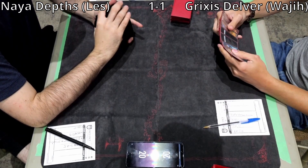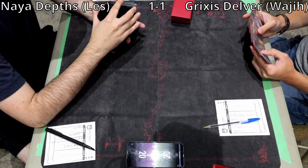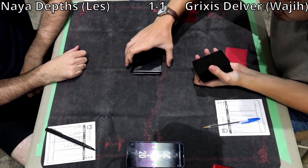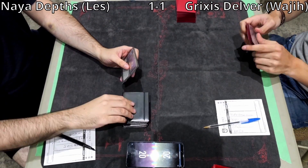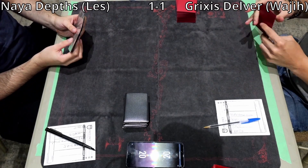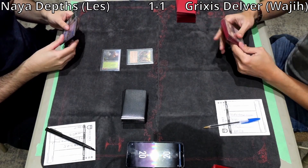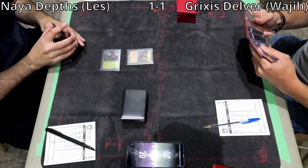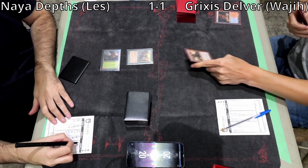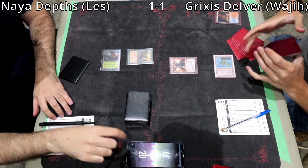This is an extremely aggressive hand. He can go turn 1 Delver or DRC. If you want to try to flip Delver, you play Dragon's Rage Channeler first, then Delver, then on turn 2 play Mishra's Bauble for Surveil triggers. If you don't want the Delver route, play DRC and Mishra's Bauble turn 1 and use the Delvers as Force of Will fodder. He draws a second DRC — I think you go the DRC plan, using Delvers as fodder since they're the weaker card.